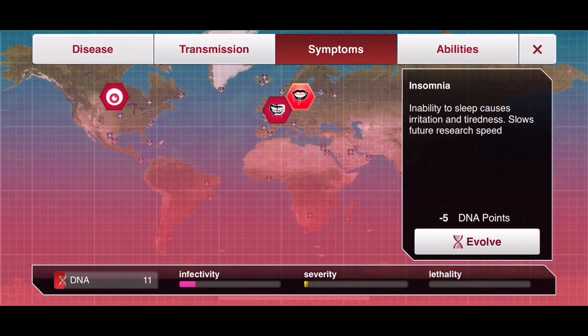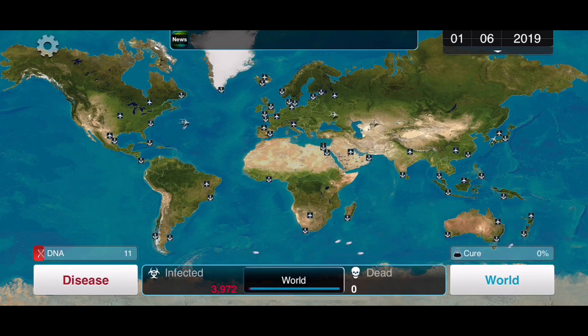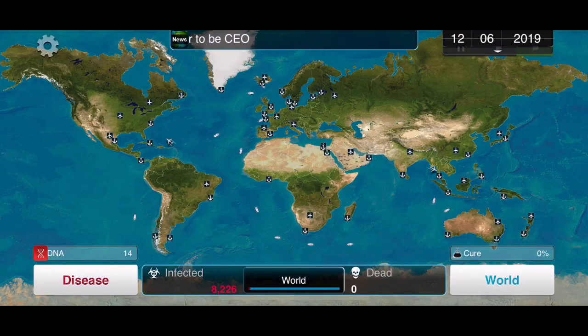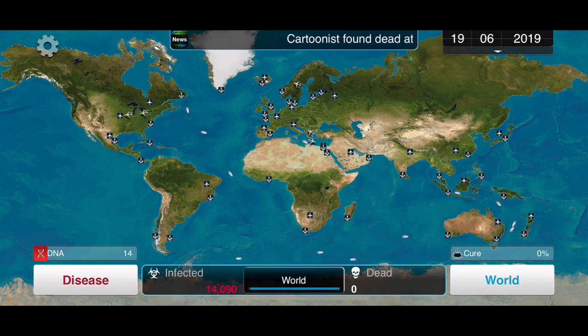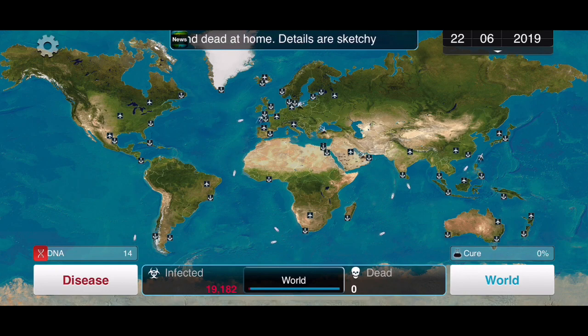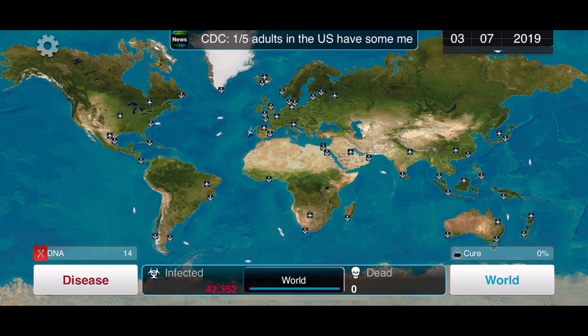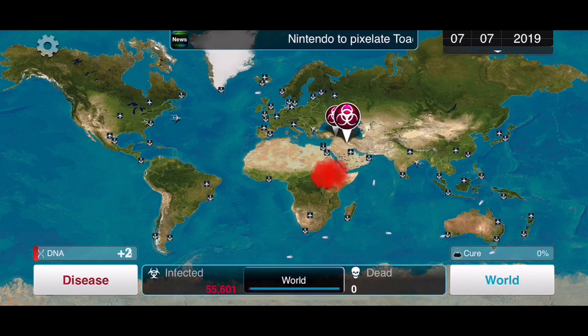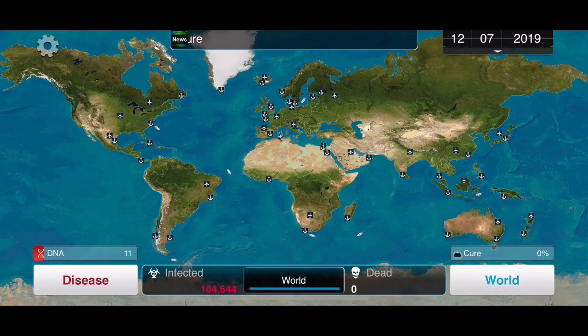I'd prefer if symptoms mutated from this side because they slow the cure research speed, which buys us a bit more time. Next I want to aim for Bird 1, then Bat. Bats are really good in Necrovirus because they give us a lot of infectivity and a lot of severity. Bird 1 is done — we're spreading a bit now — and next I want to aim for Bat.